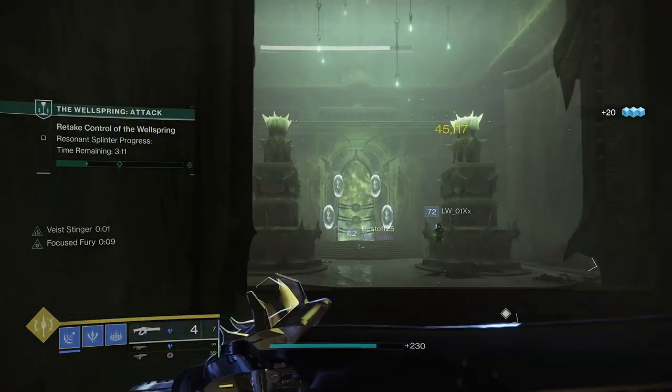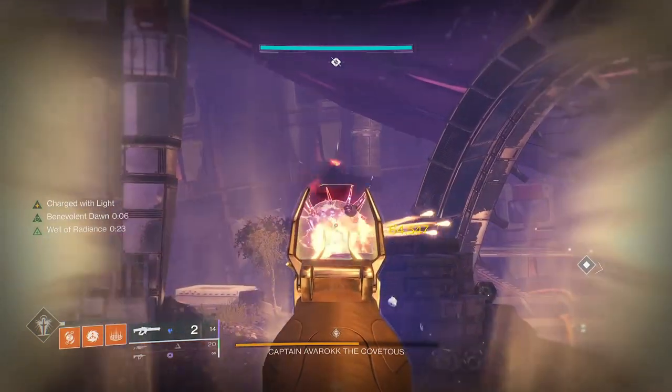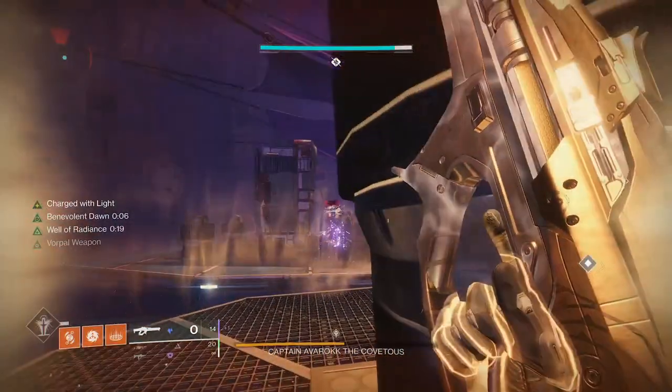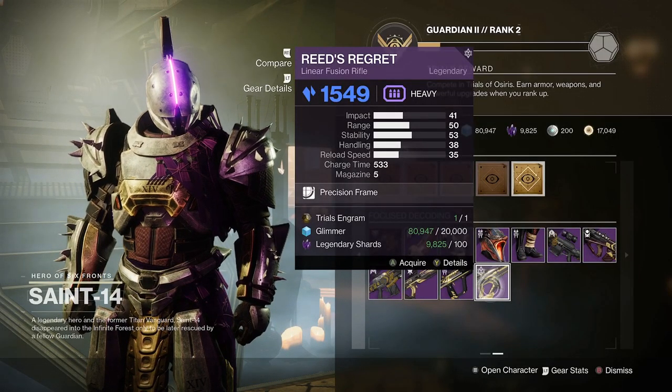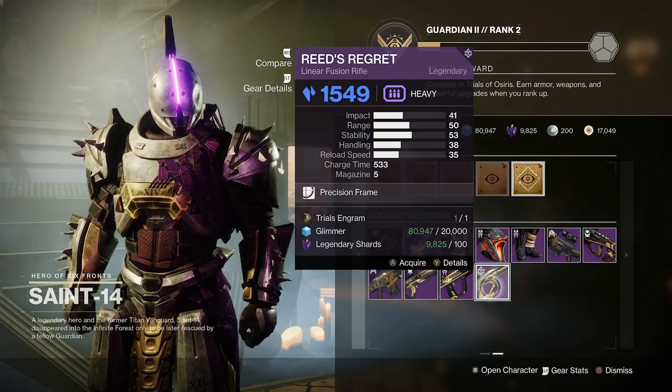Doing this can in very rare circumstances mean that you can empty an entire 20-plus round magazine without reloading once. Even if you've got older depth versions, it'll be worth swapping it out for just a basic drop from Saint-14 in the Tower, using a few Trials engrams to try to get a new one with Triple Tap or Clown Cartridge.